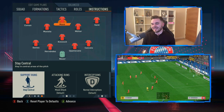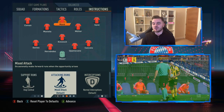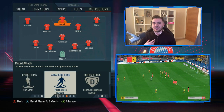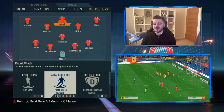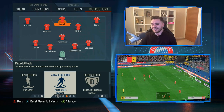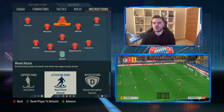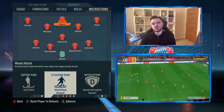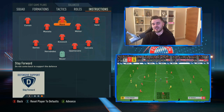With Mane playing the central striker role, his support runs are on stay central and attacking runs are on mixed attack. This replicates that Lewandowski role - you're looking for a player who isn't constantly penetrating the back line but will sometimes hold it up, allowing Muller and others to get in and around him. It complements the system very well, and finally his defensive support is on stay forward.